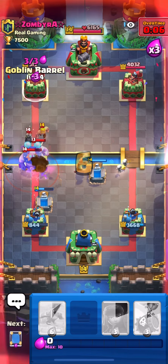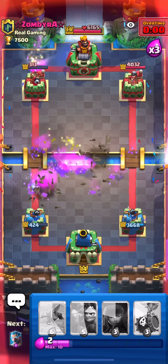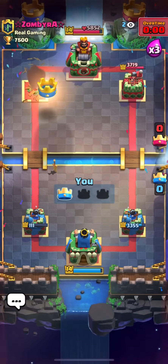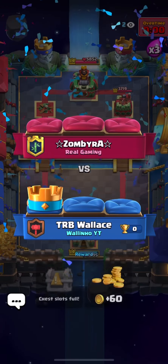Good — really good damage! Goblin barrel again, ice wizard — I think lightning doesn't reach it. One more goblin barrel. Oh my god, it's going to be so close — three, two, one! Only 100 damage difference! That's a really great way to end the video. I hope you guys enjoy this style — leave your opinions in the comments. Thanks for watching, see you in the next one!